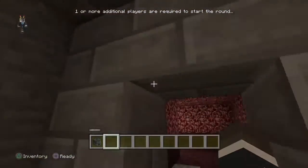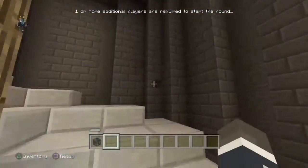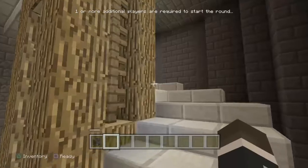There's a second door right here if you want to enter the Nether. You go up these steps and you can see a staircase right here — there's a lever in it. It should open that door up and then we're going to get this skull.